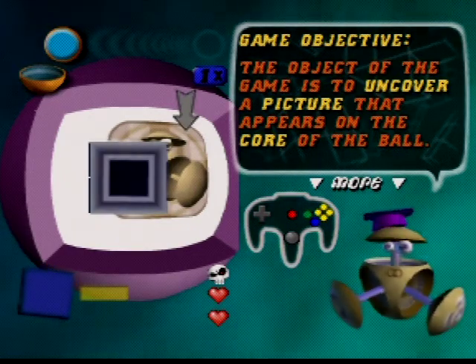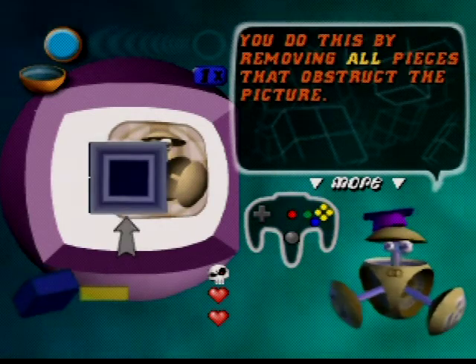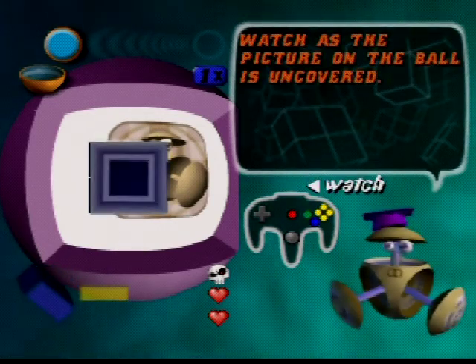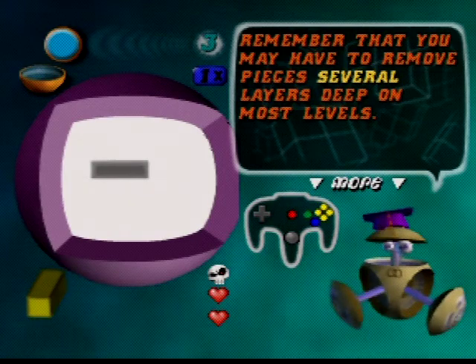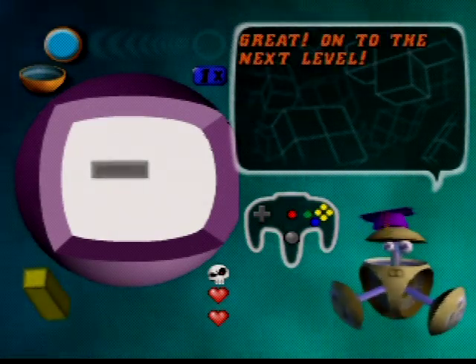You uncover a picture that appears on the core of the ball by clearing out layers — and there are several layers deep on most levels, which is where the game gets really interesting.